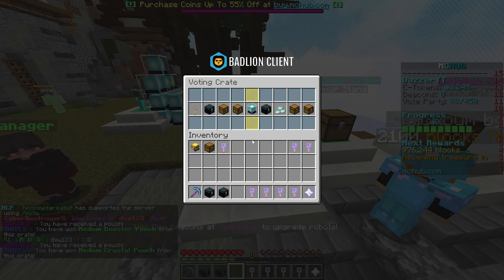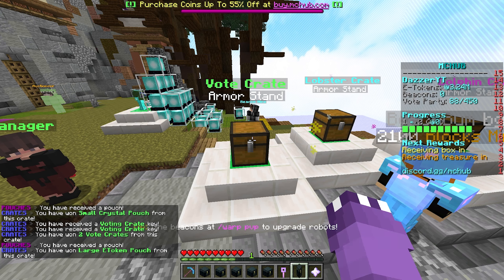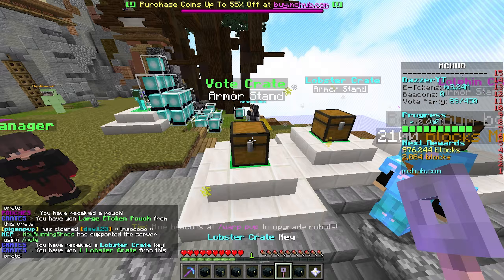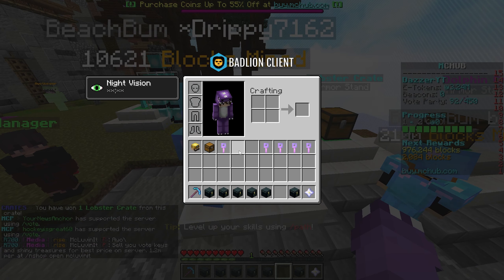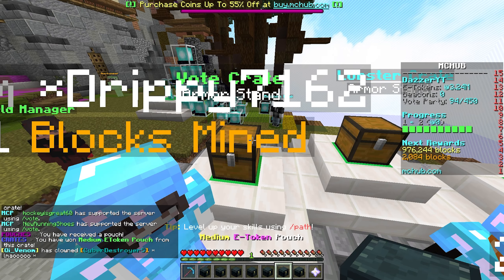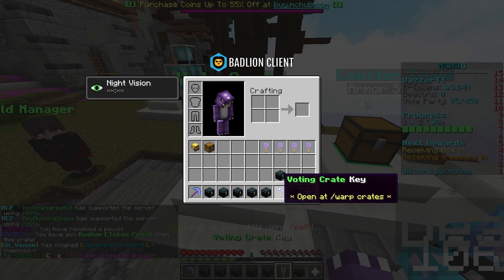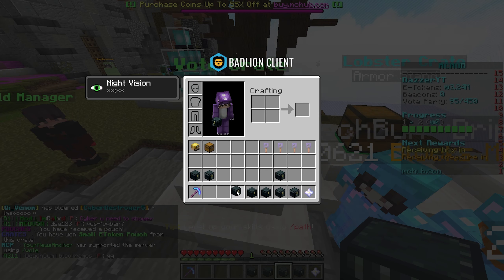Let's just open these. Ideally we get beacons — that's probably the easiest way to get more e-tokens or large e-token pouches. Oh, another lobster key! This is actually a pretty good crate opening. Another lobster crate, another vote key — we are literally getting infinite keys. Okay, final vote key, we got a ton of really good stuff.